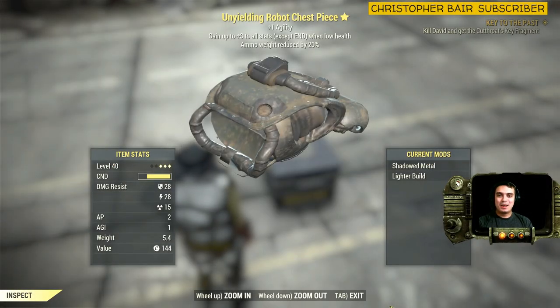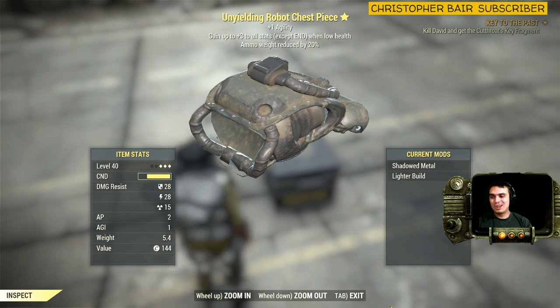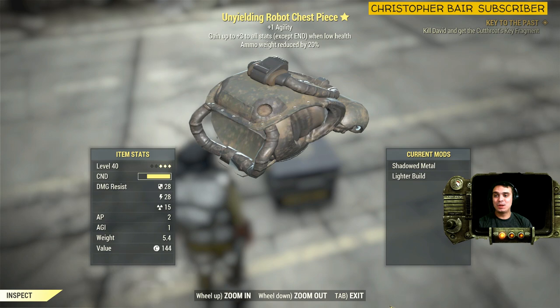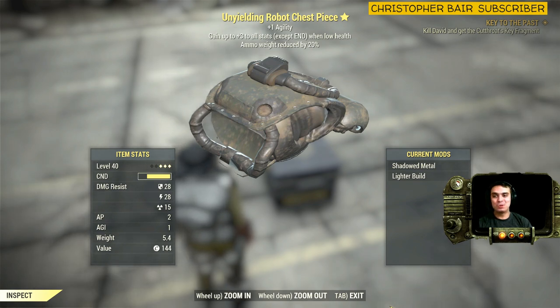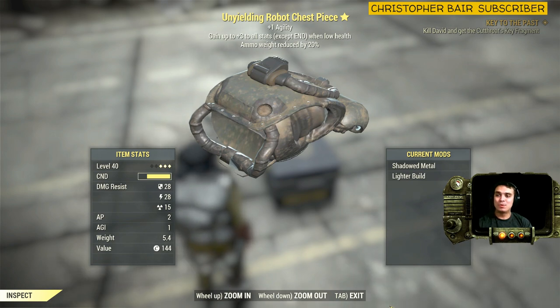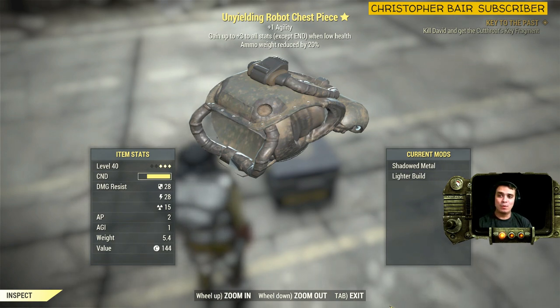Hey, what up Zclan and everybody else. Welcome to my 3-star legendary find video. In today's video we have the Outwielding Robot Chespies which gives plus 1 to agility. My main required stat, which is gain up to 3 to own stats except endurance when low health, and ammo weight reduced by 20%.